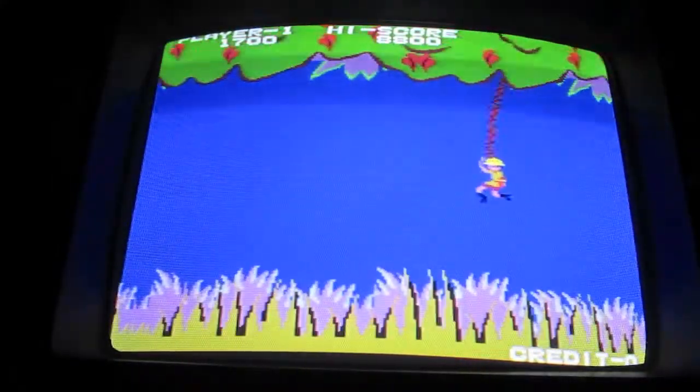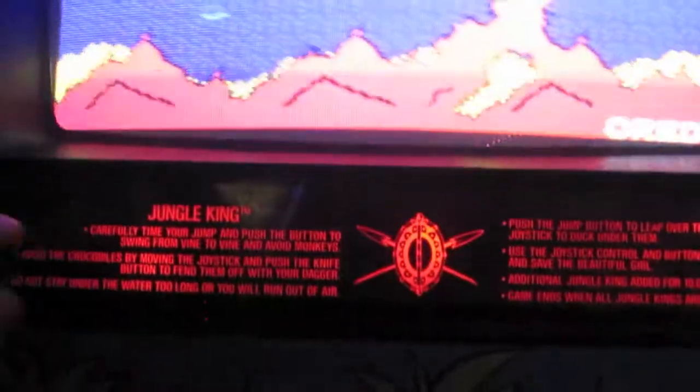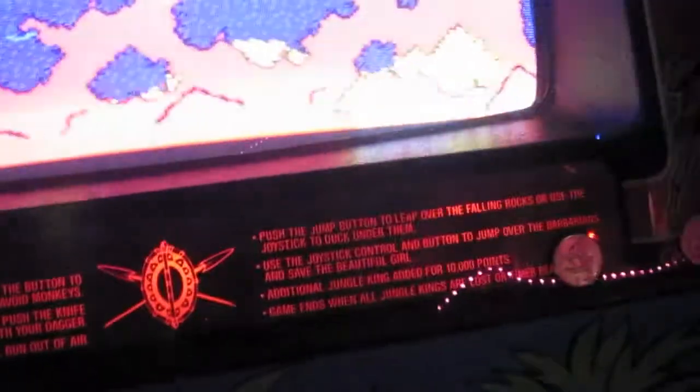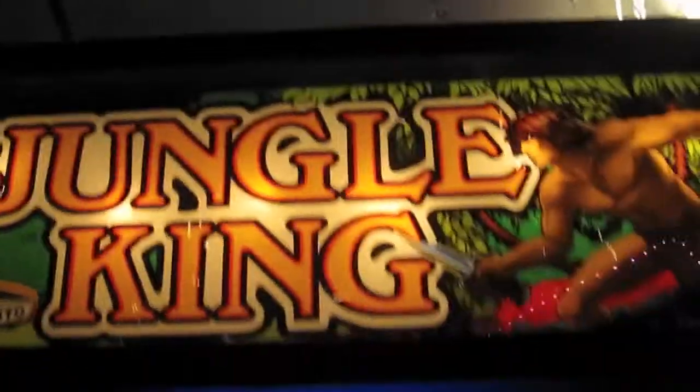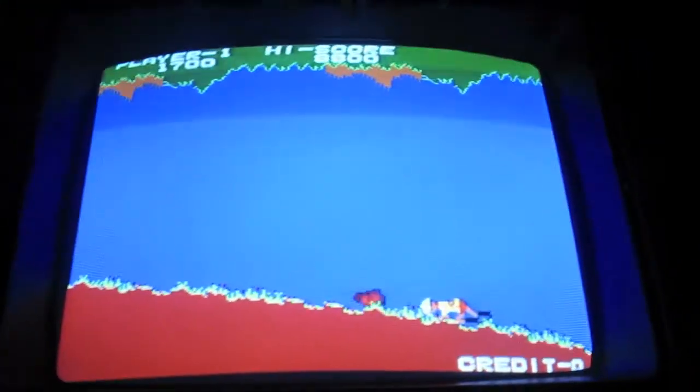One thing I want to point out that Taito did - and I think it's pretty cool - is they have this backlit instruction sticker down here. It's a glass silkscreen bezel with a silkscreen vinyl piece that is backlit with light bulbs. The problem with using these light bulbs, though - they also used them for the marquee, which is kind of unusual, more of a pinball thing - the 555 incandescent bulbs start burning through the artwork. A lot of these Taitos have pretty crappy marquees because the bulbs burnt through the art.